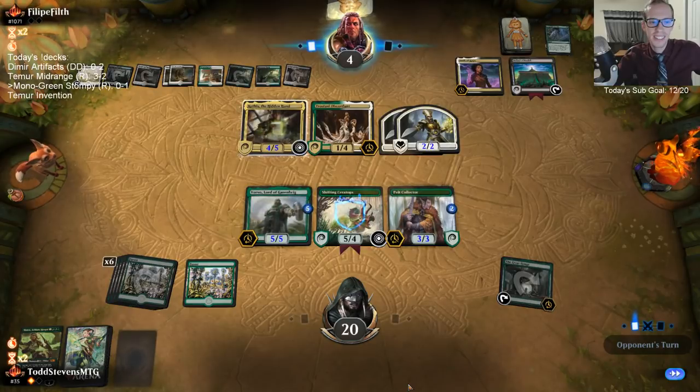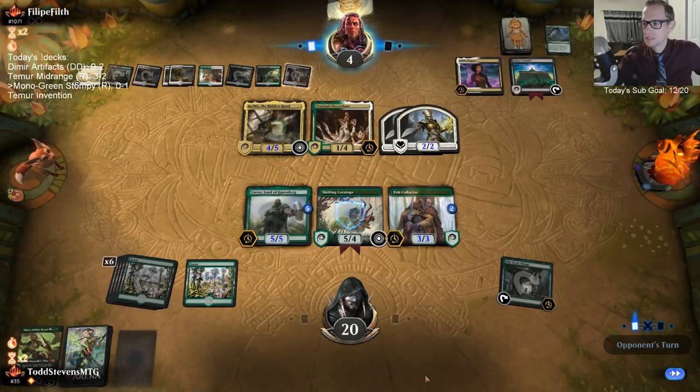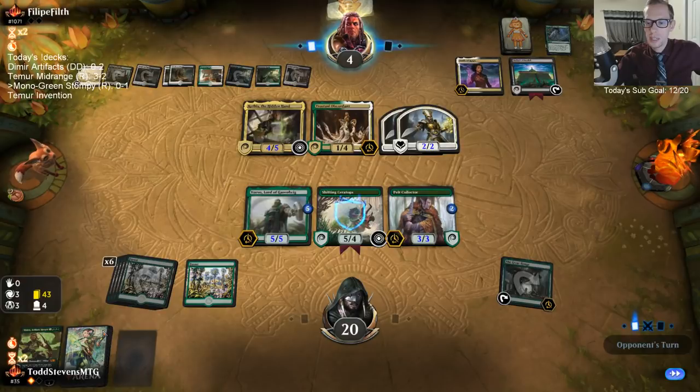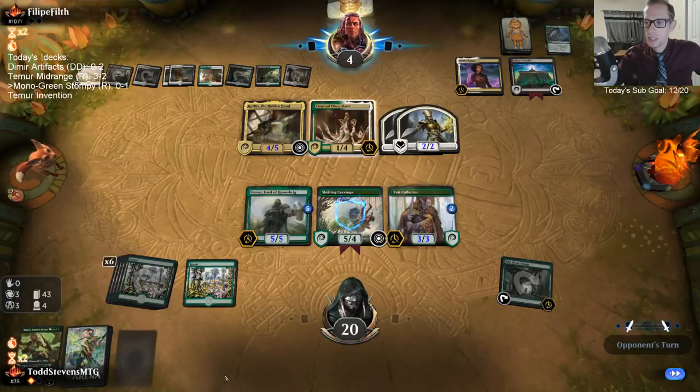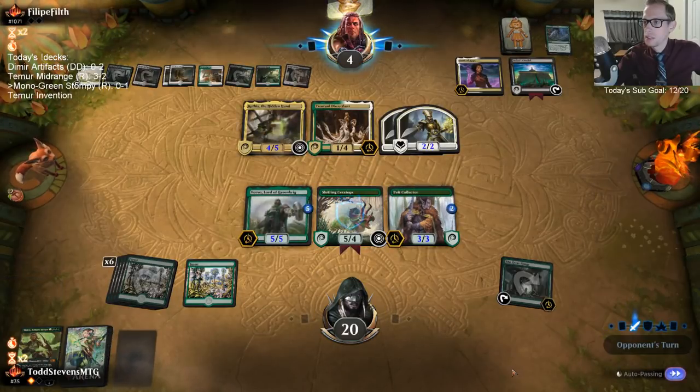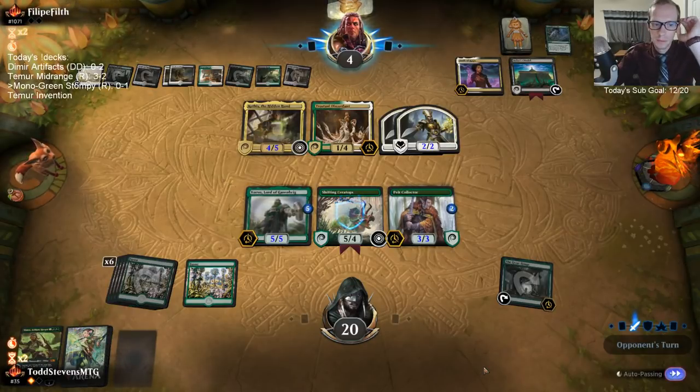Trollhenge is a great name for a deck. We basically get to draw creatures off the top until we hit a land each turn now — we draw cards until we hit a land. We're playing against my deck here — this is the deck I put together that I played yesterday and did really well with. Kethis is good even if you're not playing too many Legends.